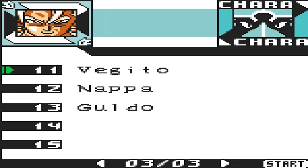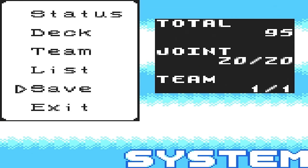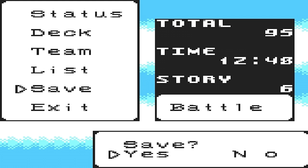I wish we could use Vegito right now. But what we have to do now is unlock Raccoon. We are in the battle following Guldo — Battle 6.